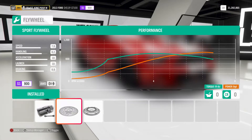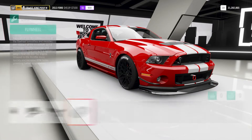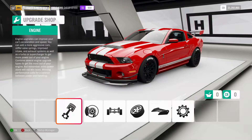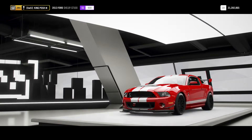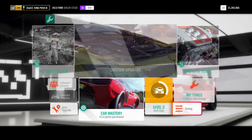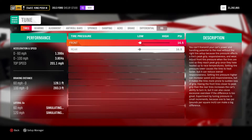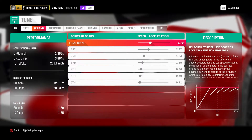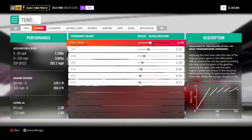We have a sport flywheel — anything higher would bump you to S2, but this is an S1 build for you guys. We're not going to worry about the tune setting for that. Let's carry over to the tune section and I'll show you what I've done, and then I'll switch it over to metric for you metric-loving people.